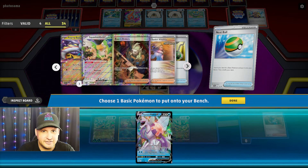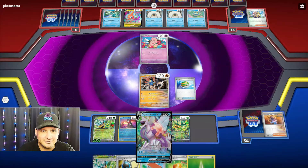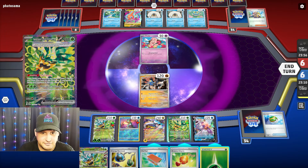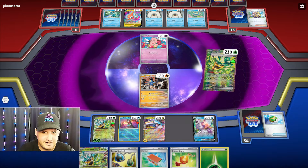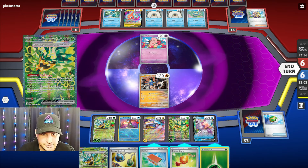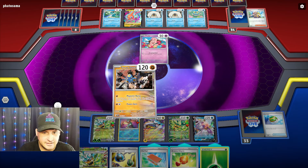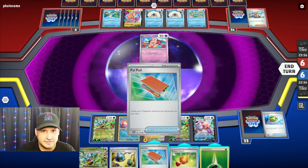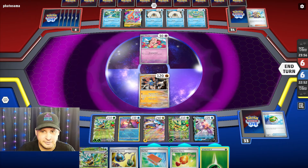Boom, there we go — put that down, let's get some cards, okay we can put this down. We also want Palkia — now I do want Palkia. The V-Star is not there, but let's get it down anyway because when we take a prize we can get the V-Star and Teal Dance.